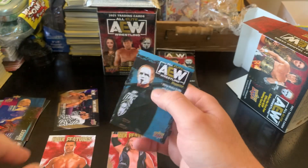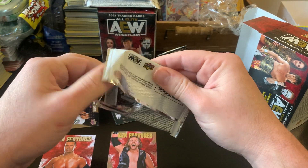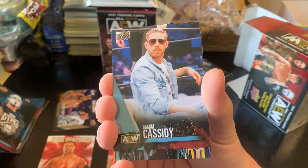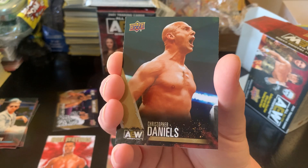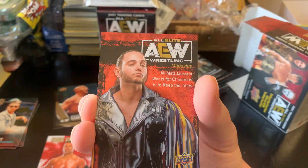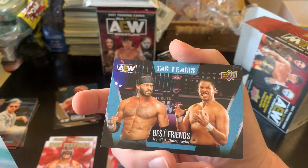We have Arn Anderson, Dustin Rhodes, and Sting AEW Magazine — pretty sure I already had that one. Of course we're hoping for an autograph, but if not maybe we can at least get another memorabilia card. We have Sting — that's actually one I was missing — Orange Cassidy AEW Magazine, Matt Jackson, gold parallel of Christopher Daniels which I think I already had. Is this a dynamite parallel or a pyro parallel? Anyway, Matt Jackson AEW Magazine, main features Ray Phoenix, Sean Spears, and Best Friends.